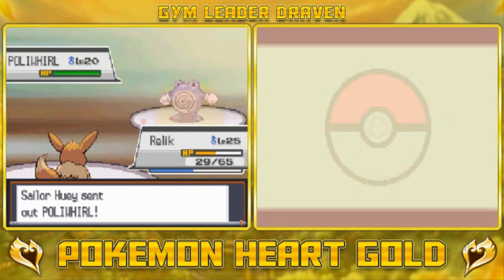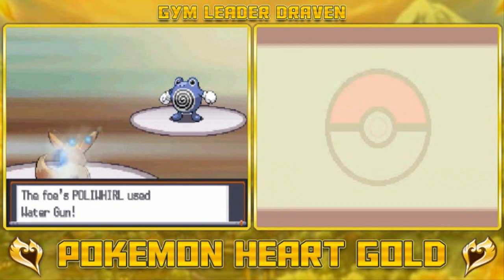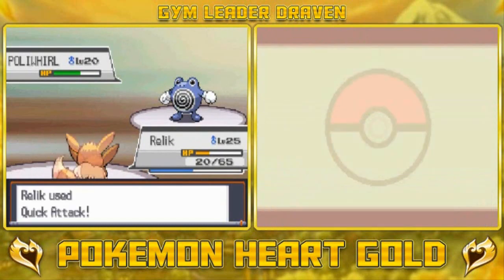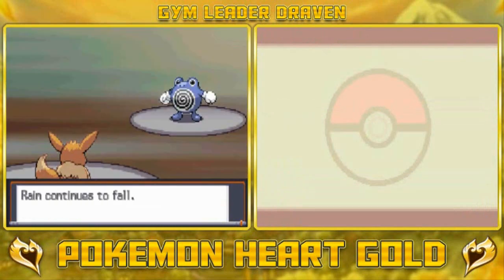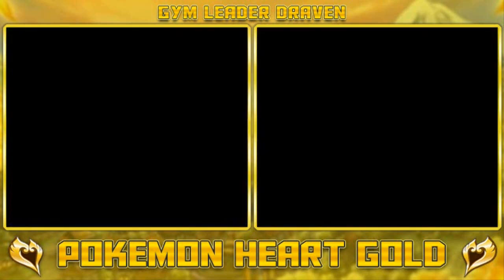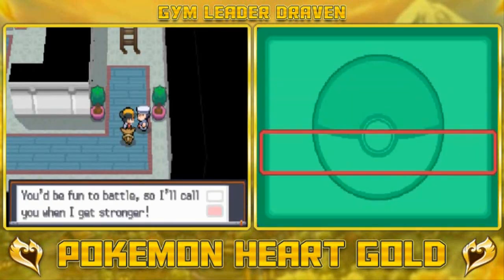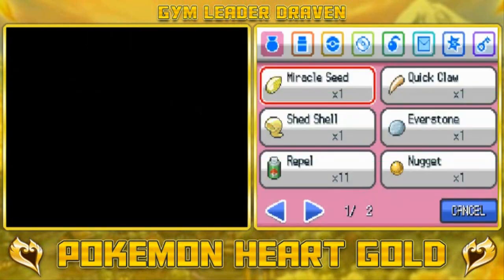What I'm trying to do is get Relic to evolve right now. I'm pretty sure it likes me. Quick Attack nearly defeats this guy and he's coming out with a Rain Dance which will boost his attack a little bit, but Quick Attack does its trick and Huey has been defeated.